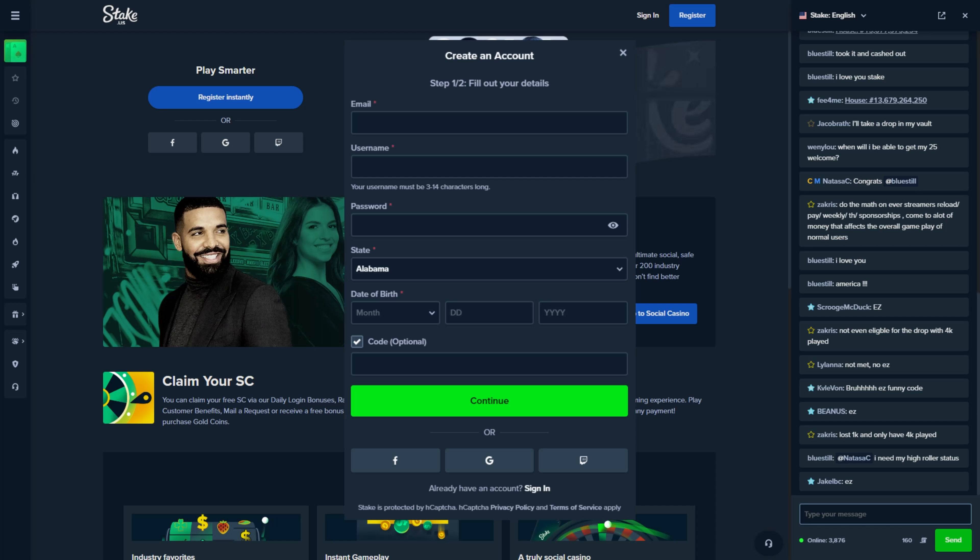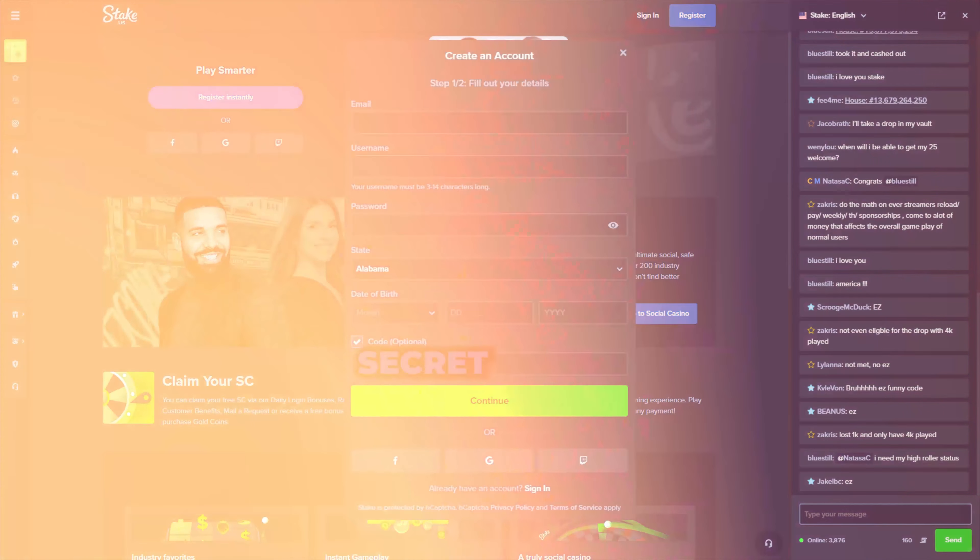All you have to do is register at Stake.us, enter your desired username and password, and then in the code optional section you just enter the code 'secret' and go ahead and create the account.